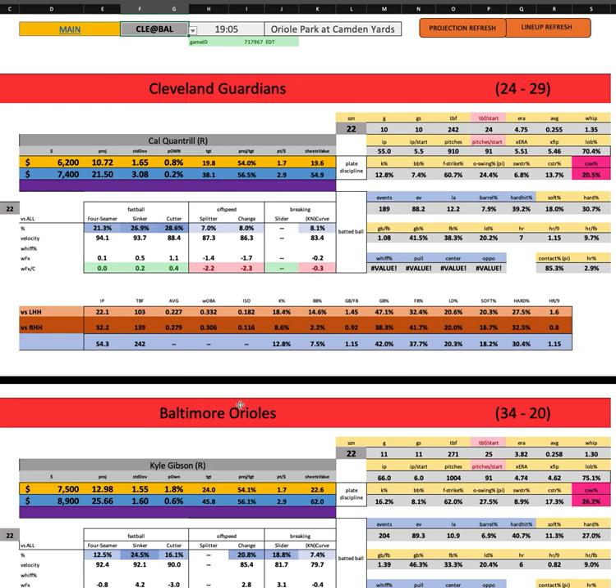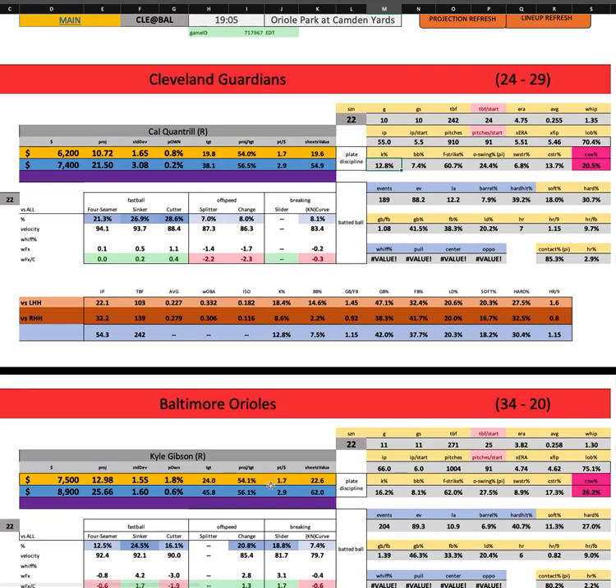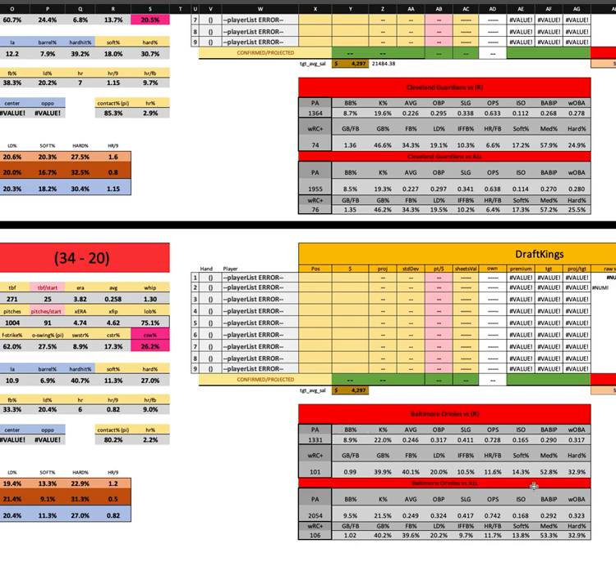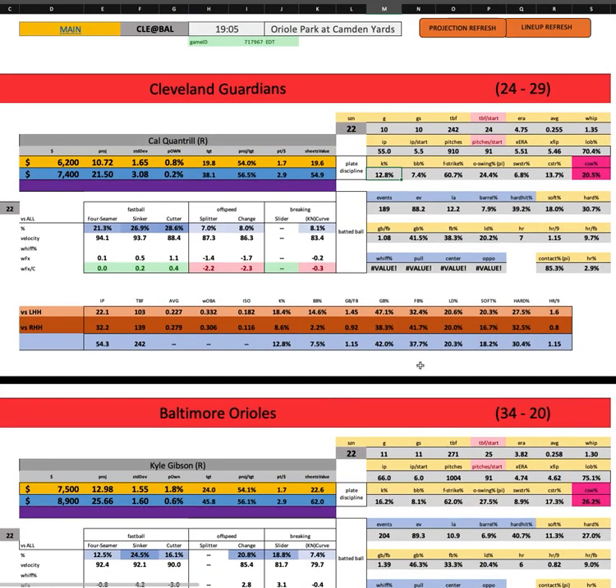We're going to try and go quickly and stay mostly out of the numbers. Cal Quantrill going for Cleveland and Kyle Gibson going for Baltimore. At these respective price tags — 6,200 for Quantrill, 7,500 for Gibson — I think both of these guys are in play far less just at their price tags. Far less playable is Cal Quantrill. He only has a 13% aggregate K rate here, and this is Baltimore. They are against righties this year, just to break even offense, but this is a pretty upside contact spot for them — full 85% contact rate for Cal Quantrill.